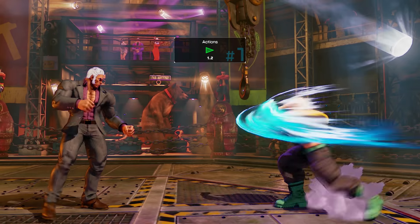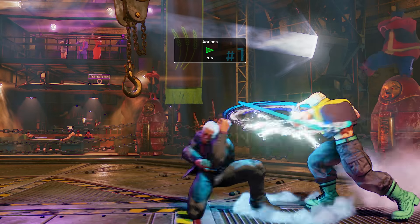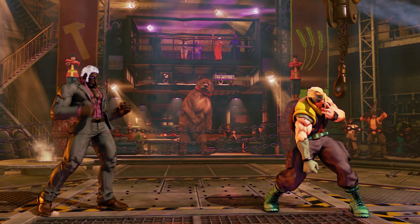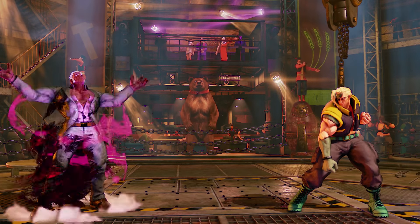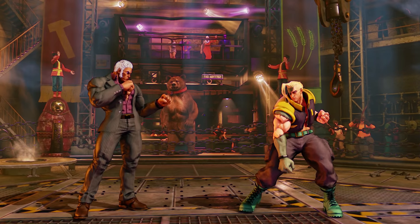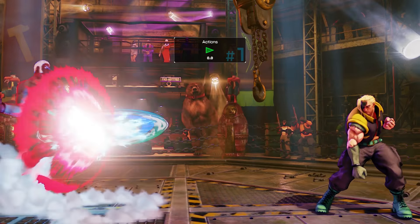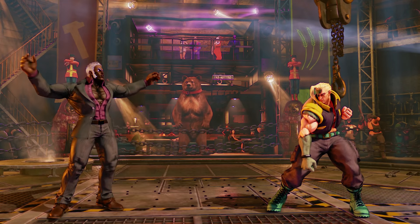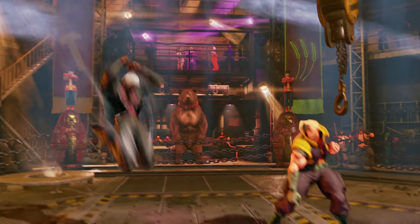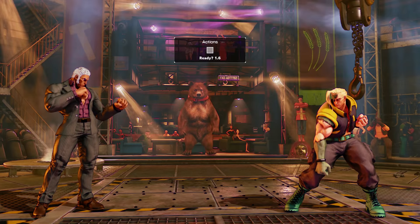Now for Urien's V system. His V reversal is done by blocking and pressing forward and three punch buttons, causing a knockdown. His V skill gives him increased properties on his next special move, excluding Metallic Sphere. His next move gains armor from frame one, allowing all his specials to become reversal attacks. The V skill buff is consumed even on whiff or on block. You can tell the V skill buff is active because Urien's skin color changes. You also gain V gauge when you whiff the buffed attack, and gain bonus V gauge if you actually hit the opponent.